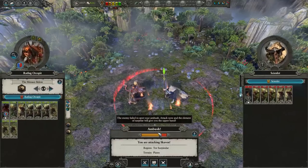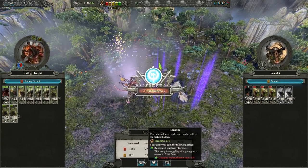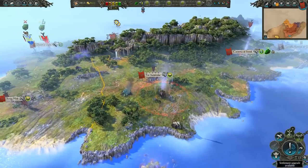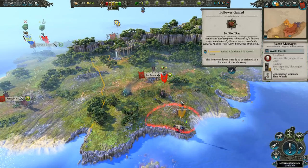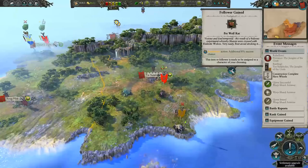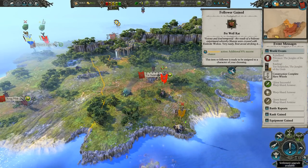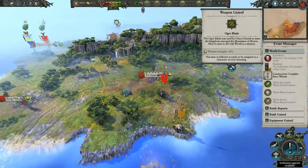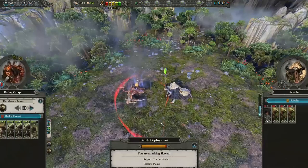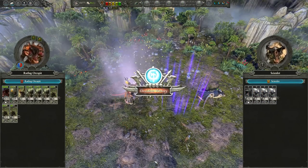Ratlug, come over here. A very easy fight for us — we'll gain more gold. Done. We gained a pet wolf rat: vicious and foul-tempered, the result of a hideous experiment whereby Skaven were crossed with Kislevite wolves. Very nasty — best to avoid stroking it. And a new ogre blade. Let's finish him off now. We're about to level up again — that's really good for us.